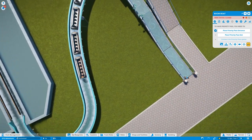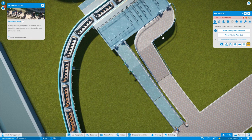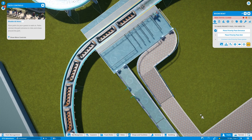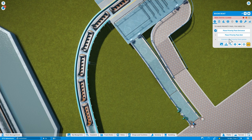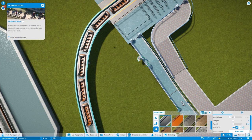Let's put the priority pass exit there. Why won't it let me place the exit? It has to be right - oh I get you, I'm with you now. There's the entrance and the exit has to be there. Now we've got to connect the queue.